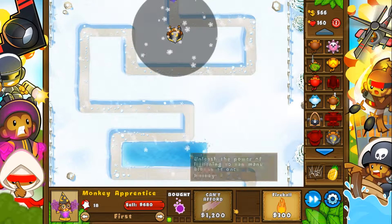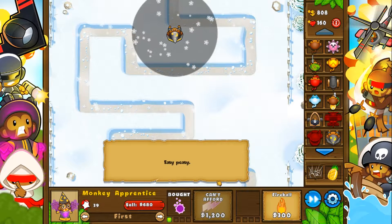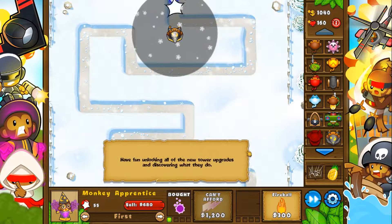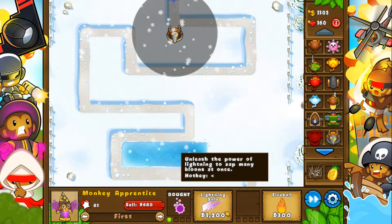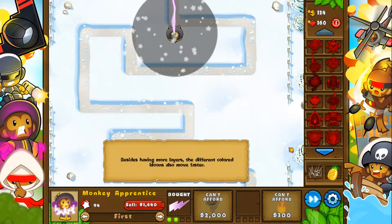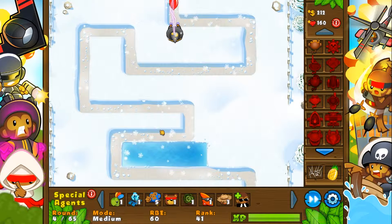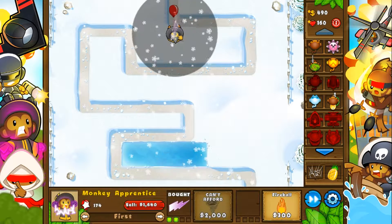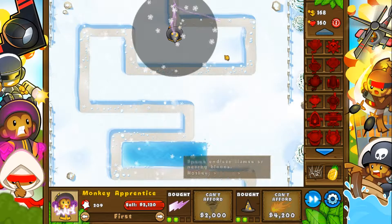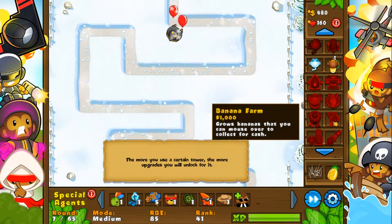Once we get Lightning — once we get a 2-0 Wizard — we will be set and good to go and start getting Banana Farms. So we're already almost there. We already got Lightning. I'm probably going to get this guy maxed just for the one camo that comes along at, like, round 25 or 30 or something. And the leads. So this guy is completely where we want him, at a 2-2. Now we can start getting Banana Farms.